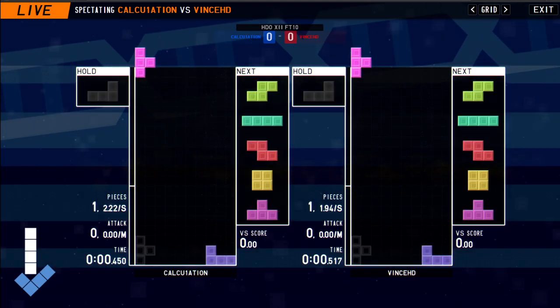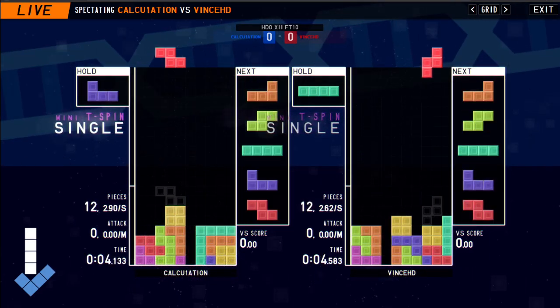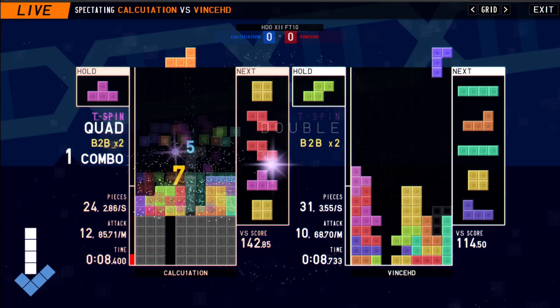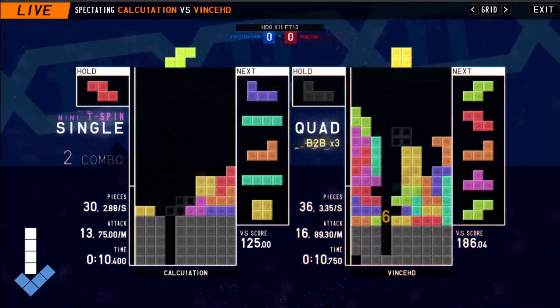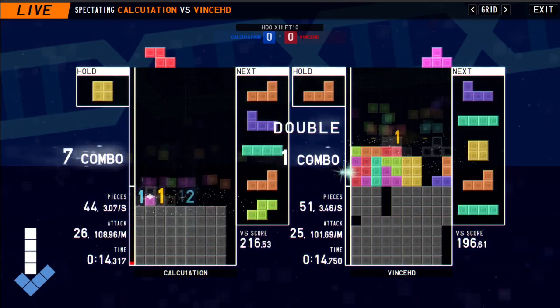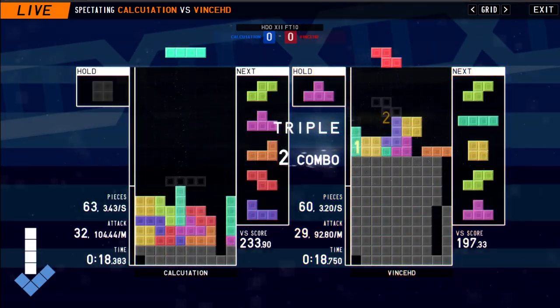Let's see what these guys start off with. We're seeing DL start off with a PC opener as Vince HD just going in for six. DL didn't really have the perfect clear opener, so instead he just chooses to carry on stacking upwards. We're seeing Vince HD with some very unfortunate misdrops, but oh no, with the over piece miss drop.